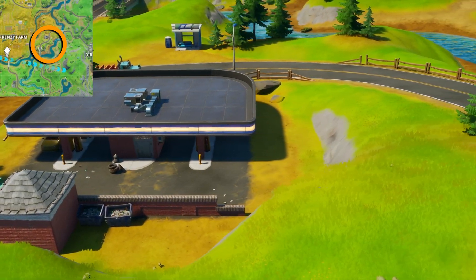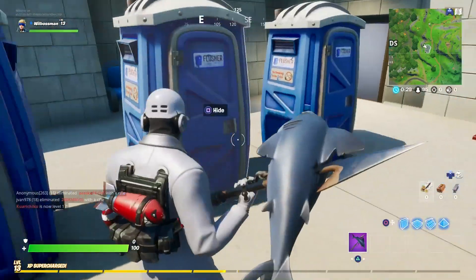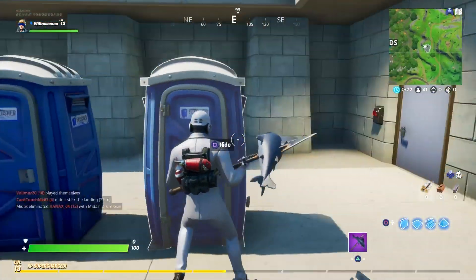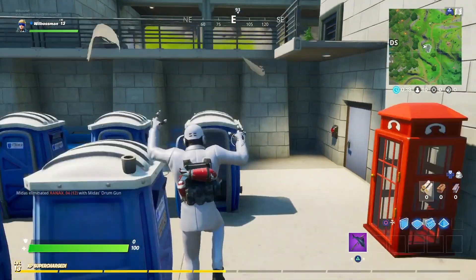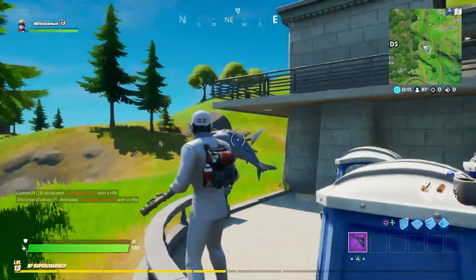All you need to do is head to one of these locations and jump inside the portaloos or dumpster you find there. You'll need to do this in three different matches to complete the challenge, but head to the safe house in grid D5 and you'll find seven secret passages lined up outside and two inside, making it super easy to jump in straight from a drop. So just head here, use a secret passage, die, and then rinse and repeat two more times in different matches to complete the challenge.